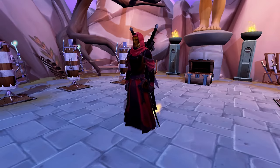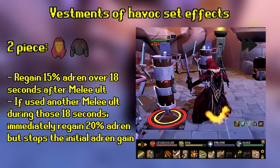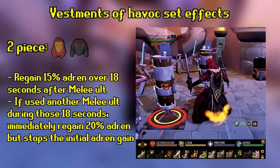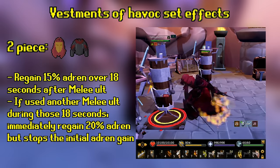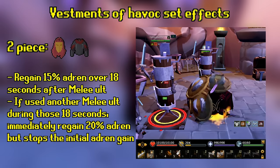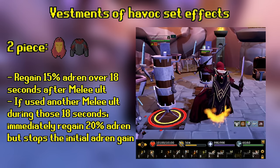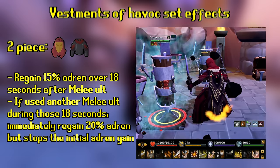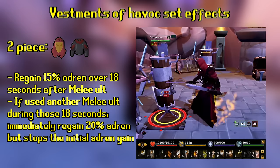You don't want to miss these set effects — all of them are very good. If you have two pieces, you will regain 15% adrenaline over 18 seconds after using a melee ultimate. If you use another ultimate during those 18 seconds, you get an instant 20% adrenaline refund, but immediately end the adrenaline-over-time effect. Keep in mind this only applies to melee ultimates like Berserk and Overpower, so defense and constitution ultimates like Natural Instinct, Barricade, or Transfigure won't work. Natural Instinct does not affect either adrenaline gain for Vestments.